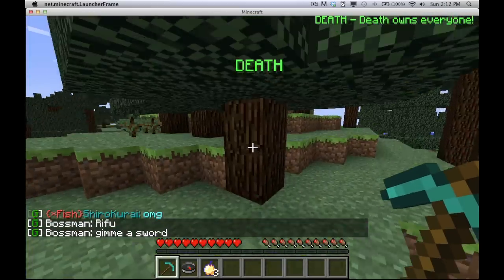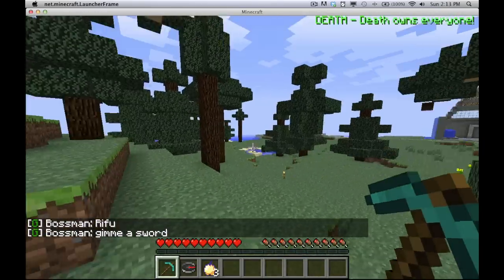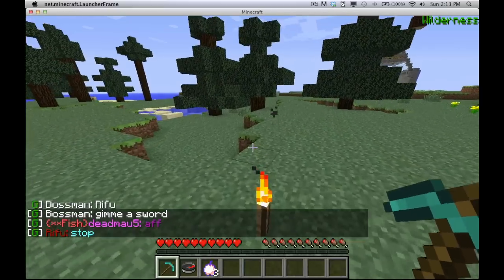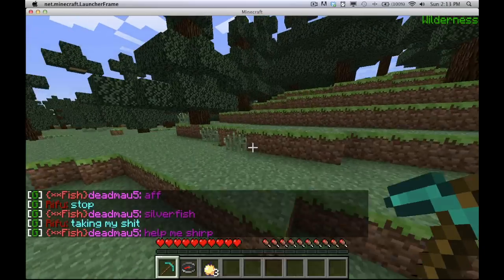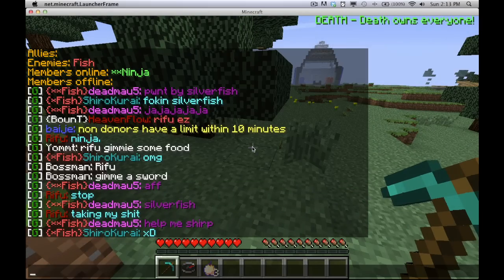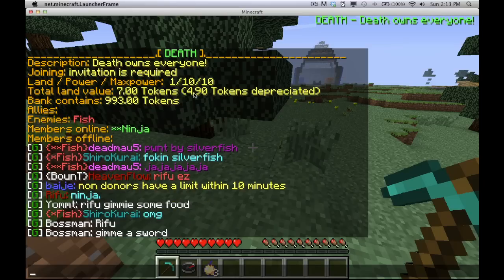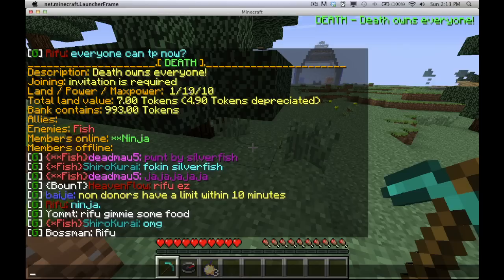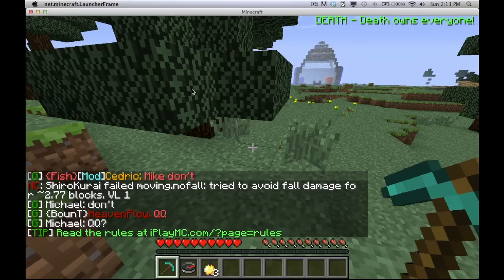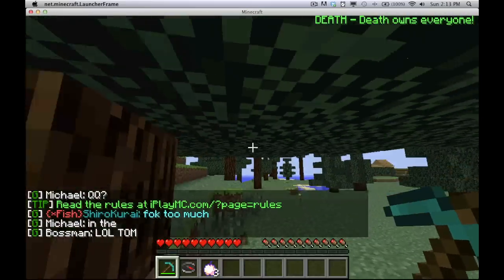Each land chunk is 16 by 16 by 128 up and down, so it's a pretty decent size. The important thing is you do not want to own as much land as the power you have, because if you die you lose power. Say I own 10 land chunks and my power is 10 — if I die, I'm going to be at 7 power instead of 10, but my land will still be at 10. Since I have more land than power, other factions will actually be able to claim from my land. Basically, you're going to want to stay at less land than power just to be safe.